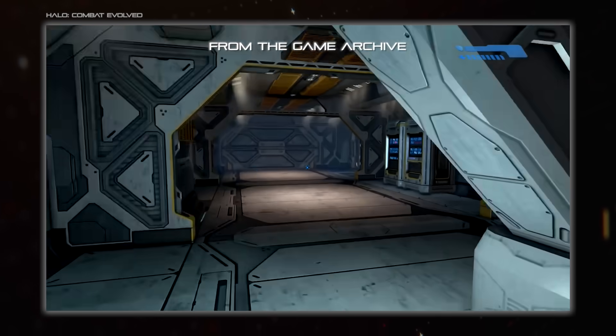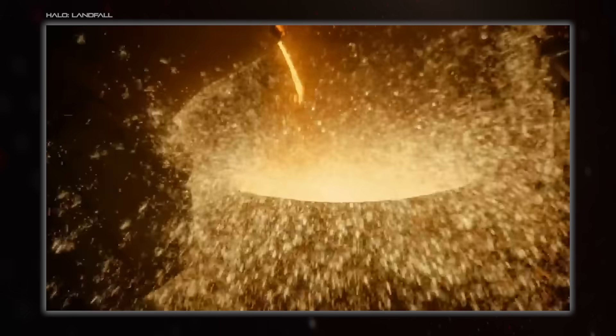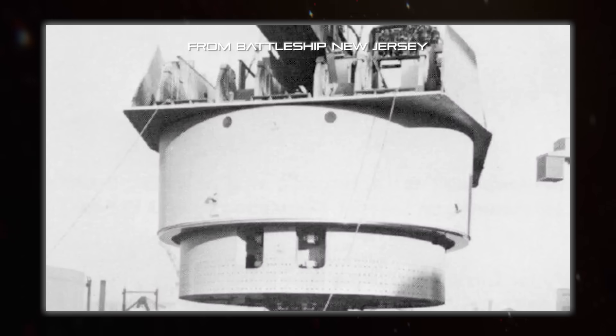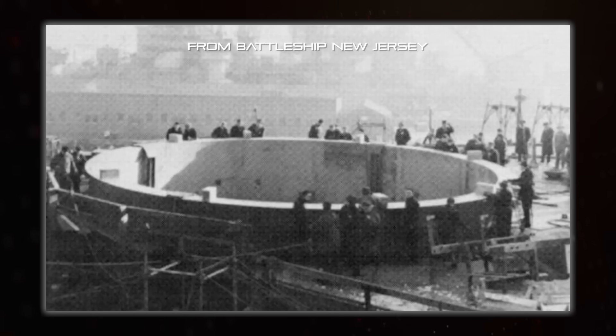The opposite of this is where particularly large components might cause structural compromises due to their sheer size — take turret number one on the Iowa-class battleships, where the tapering of the hull around the huge cutout for the turret means there's a bit of a structural weakness.